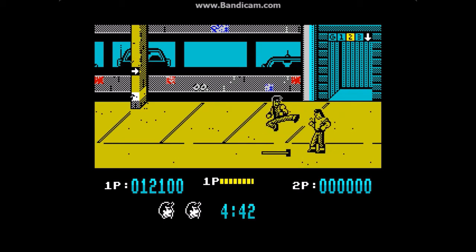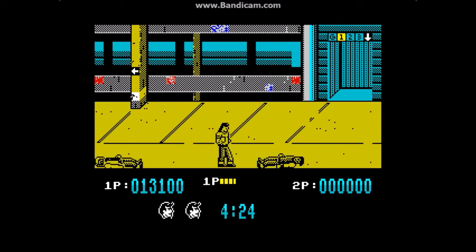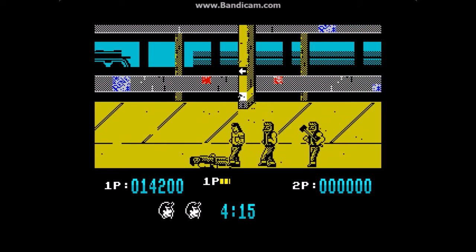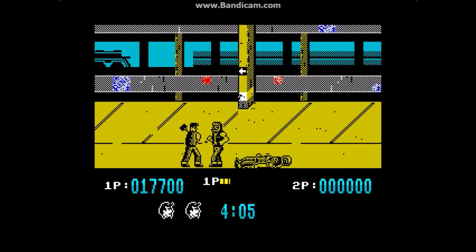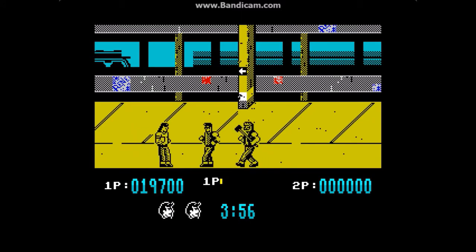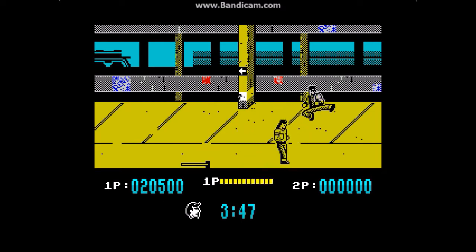Once the parking attendants with their Chris Waddle haircuts have been dispatched, he goes up to the next level of the car park. Finding his way back to Nando's, they keep trying to kill him on their motorbikes as well. At the bottom you can see the life meter gradually wearing down. There's another hammer coming into play — you can actually direct the flying kicks in this game. I didn't seem to be able to do that in the first one, but now instead of just jumping straight up you can jump and fly to the side.